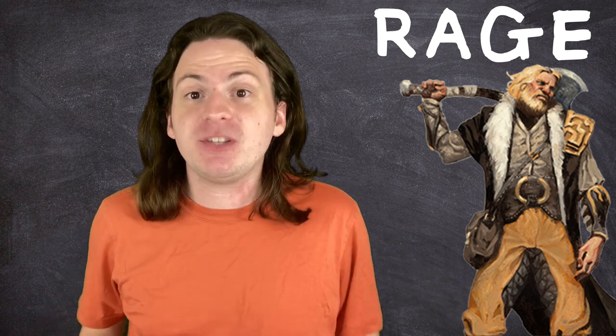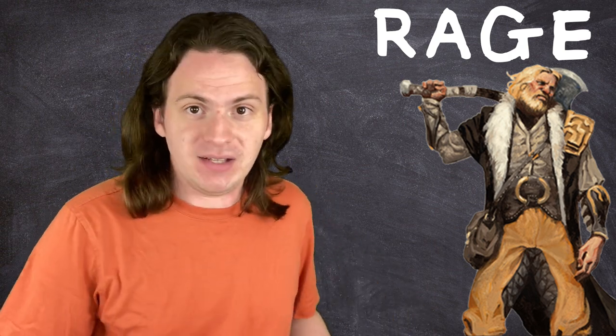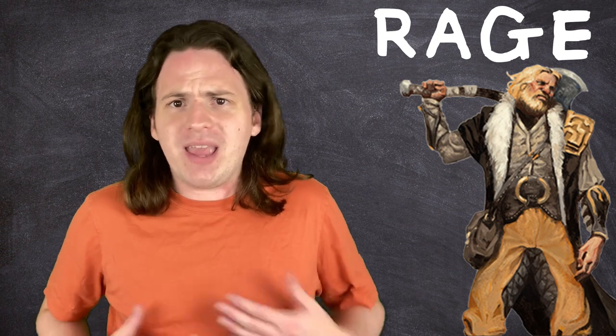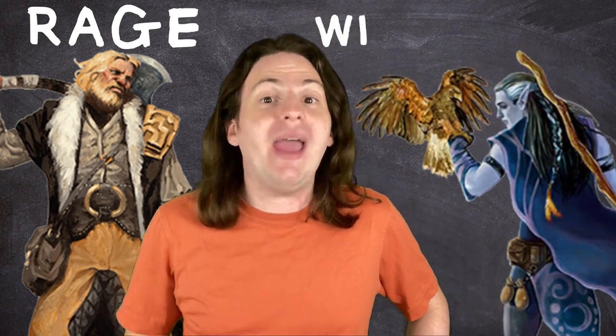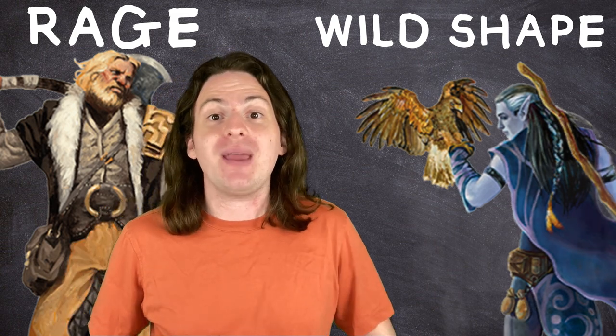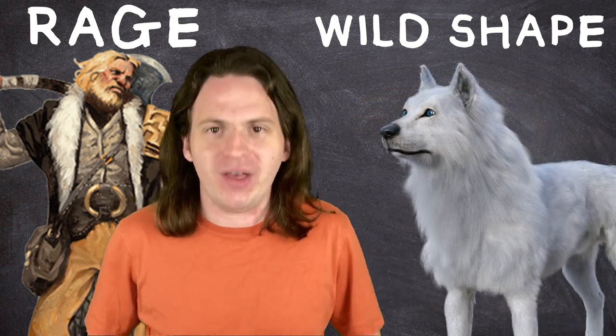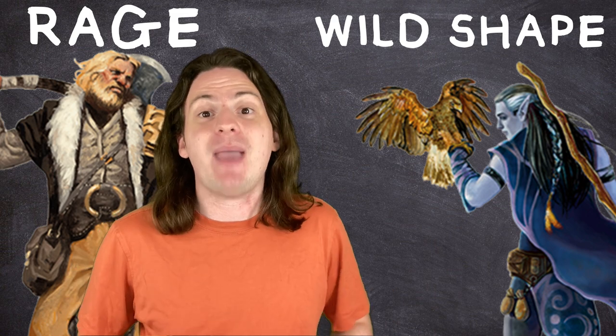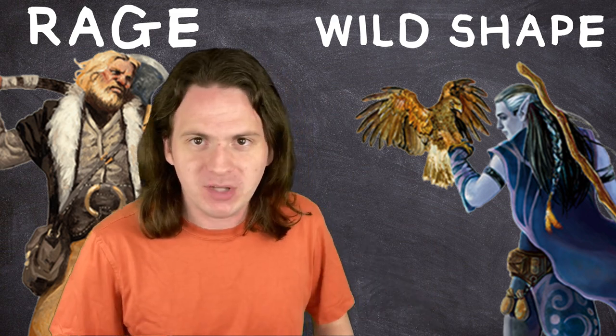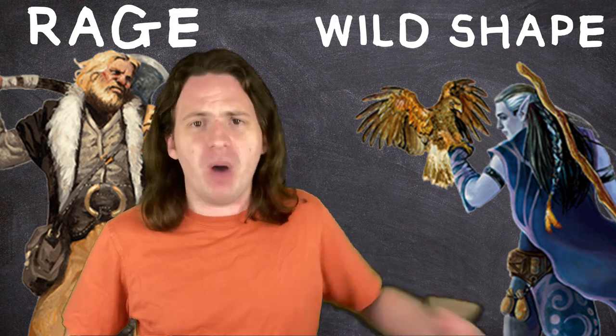We've already talked about how a raging Barbarian is only taking half as much damage from most attacks, meaning it effectively has twice the HP that the game says it does. So how do we make this better? By giving it a crap ton more HP. I call this combo the Cocaine Bear. Just multiclass from Barbarian into Druid to get access to the Wild Shape feature, which lets you turn into various animals with their own HP values. When an animal form is killed, you revert back to your original shape with the same HP you were at before you Wild Shaped.